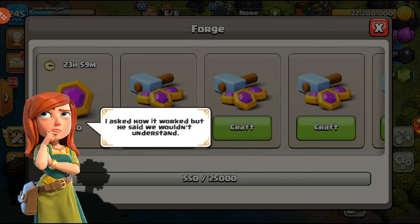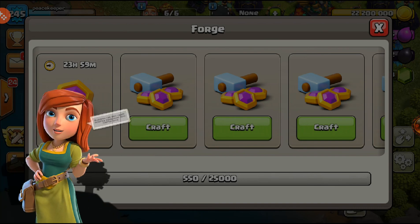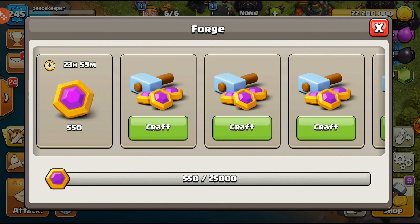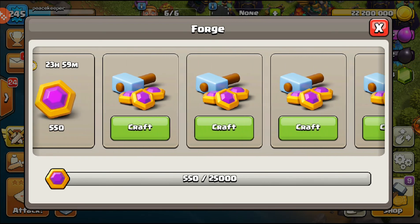Builders can also craft existing resources into capital gold. It'll take some time but can help build up your capital faster. Let's see what this means. We just collected the free 550 gold and there are different things here to craft.